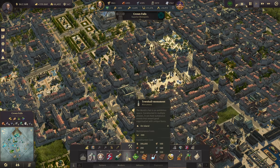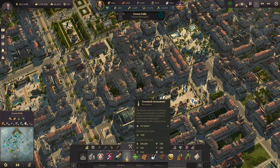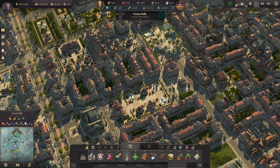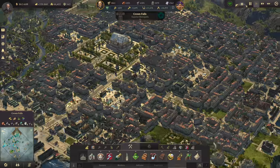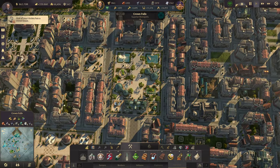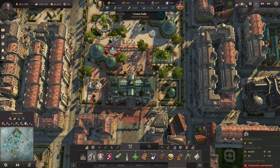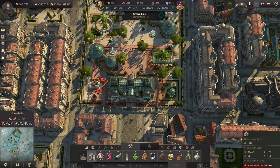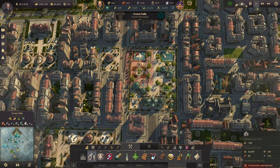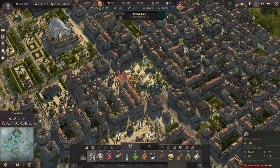I thought about doing a little government area with the courthouse and the town hall, and then creating a nice plaza around it. I've really been staring at this spot right here to do that. I believe the town hall will fit perfectly right in there. And then the courthouse - if I bring it over to here and clear this out and make this a big plaza right here, I could do it right there and it would work.